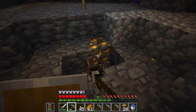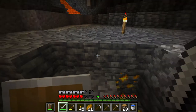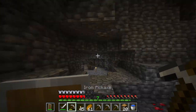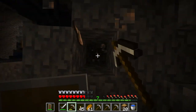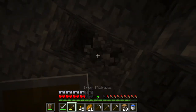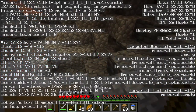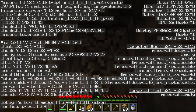I want to mine this gold piece. There's a little bit of iron up here — I can always use more iron. I should have switched to a weapon faster when that creeper came. What Y level am I at? I'm going to mine down to negative 64.